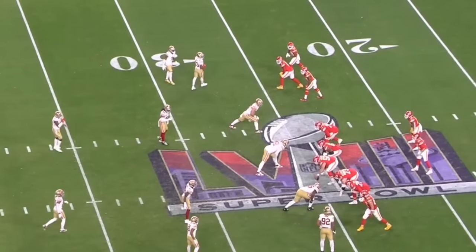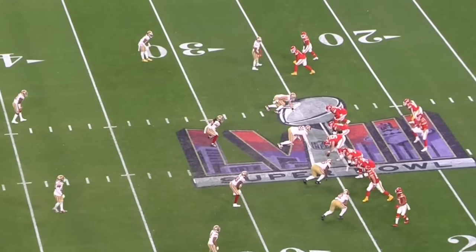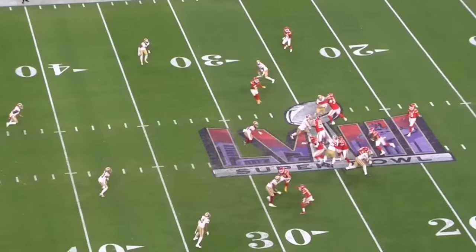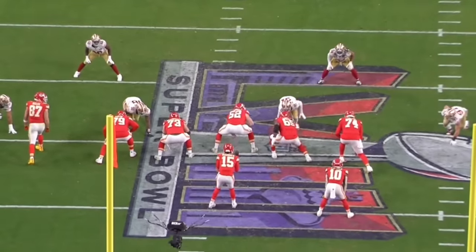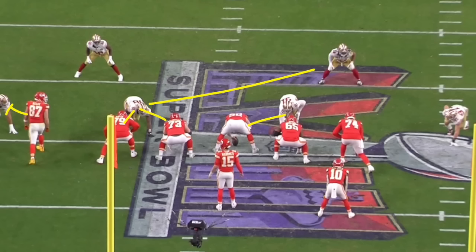They motion out of a bunch formation, and from a defensive perspective the nickel is going to align to the bunch. When they motion out of it, it's not a big deal for the offense but a big deal for the defense because they've set the strength. What they're going to run is a variation of power back to the boundary. The typical way to run a power concept is to have your tight end block out on the defensive end, work a double team to the backside, block back on the two-i, hinge to protect the backside, and have the guard pull for the frontside linebacker.